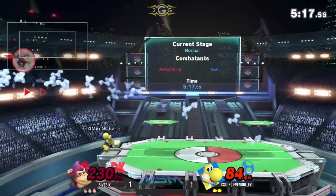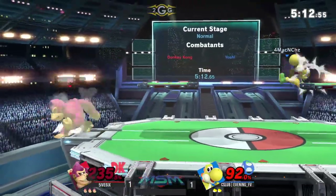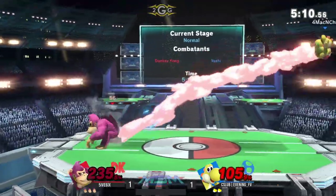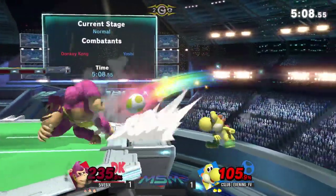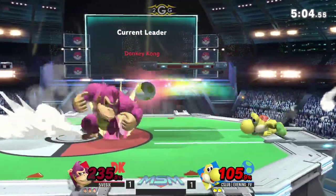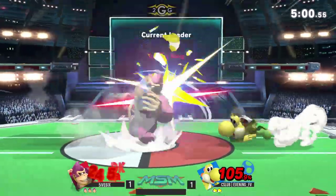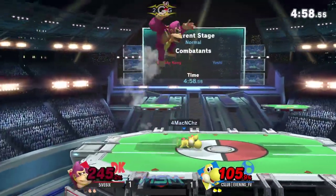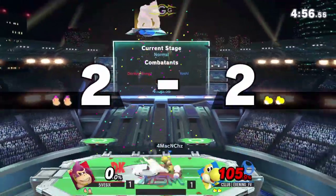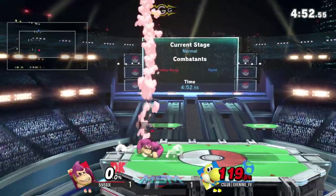Evening really needs to make something happen because this game is shutting down for him. Nair out of shield — still not enough to do it, but he should be able to get this edge guard. Just goes with those eggs. Pulls him back off stage again — Evening just having a hard time finding the right answer. He's getting the damage but doesn't quite seal it out. He's already got DK to 240. These eggs aren't really gonna do much at this point — he needs something like that up air to give some life back.